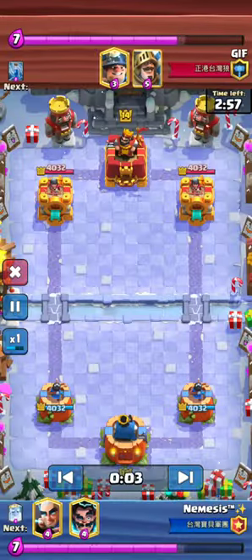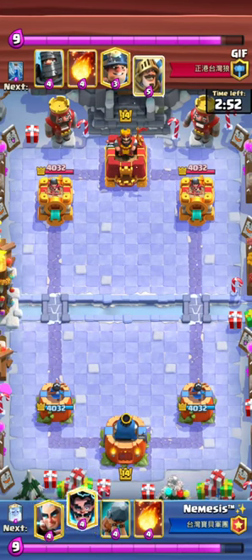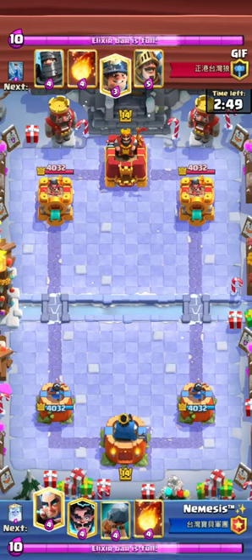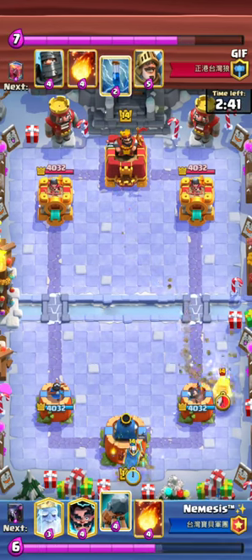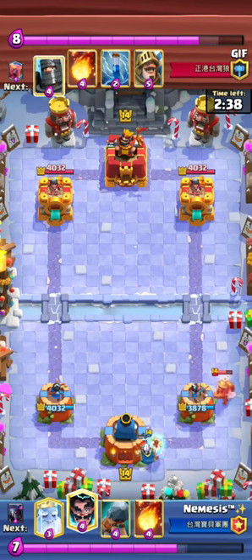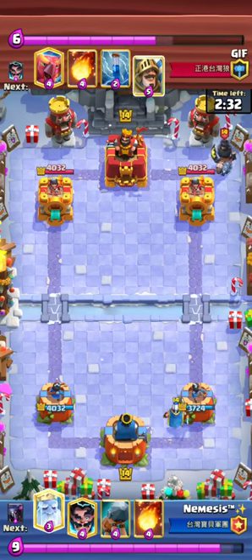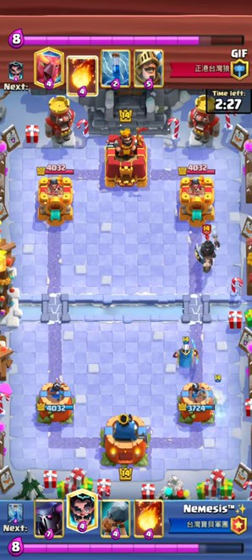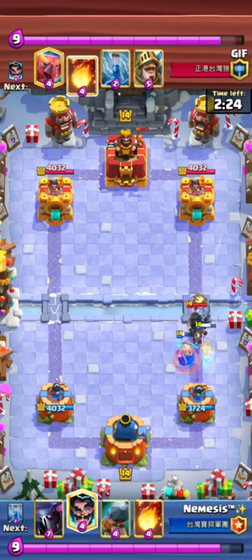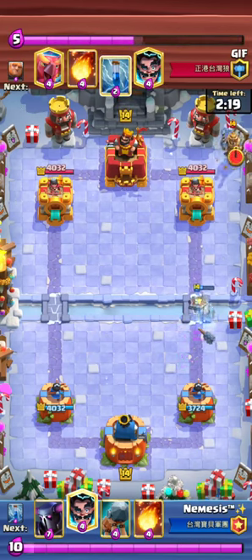So we've got the first game here. This is around 2,300 medals, the beginning of my push. This guy's playing Giant Double Prince but with Phoenix instead of Mega Minion. I'm not sure if that's worse or better for me — Phoenix is still very strong, and for one more elixir it's definitely a lot better than Mega Minion.